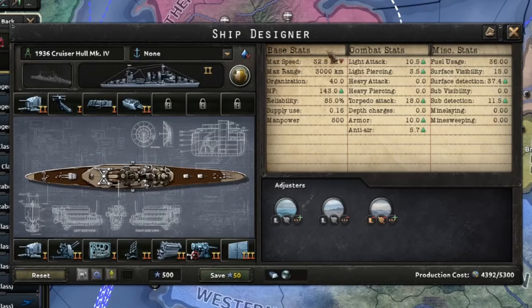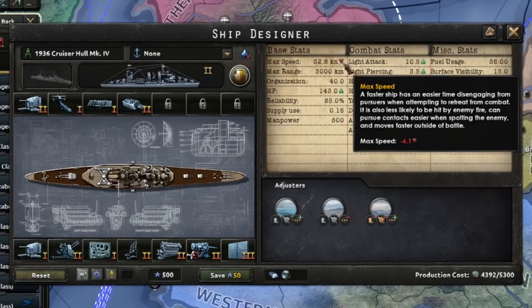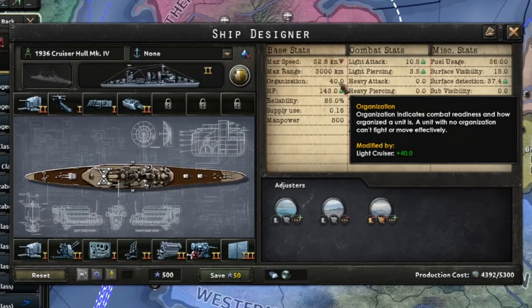Speed is not only how likely your ship is to be able to catch an enemy fleet before they escape, but it also gives a chance for your ship to avoid enemy fire. Speed is actually quite an important stat for ships - more so than for tanks. Organization is how ready your ship is to engage in battle and how long it's going to last. High org is good to have, and you can upgrade it through your doctrines as well, though early in the game it will be a little lower.